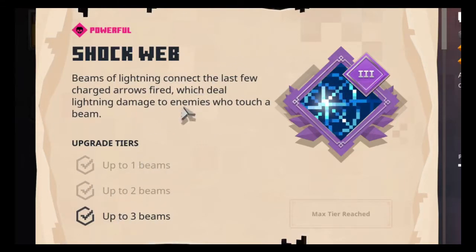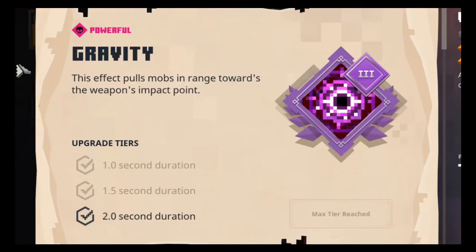The shockwave lightning doesn't deal almost any damage — only about 30,000, which might sound like a lot but it's nothing. It is possible to kill a mob with it, but just barely. Then on to the third enchantment — gravity. This pulls mobs in range towards the weapon's impact point with a two-second duration. Gravity is just a good enchantment, and combined with shockwave you can drag enemies towards the electricity. I love it.